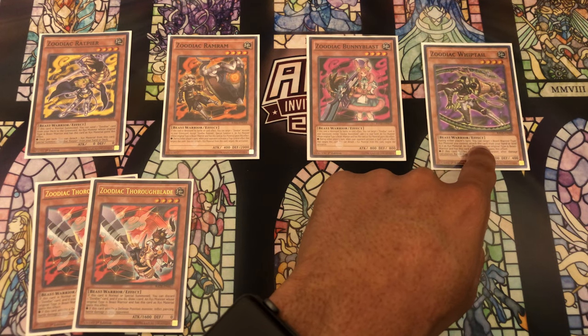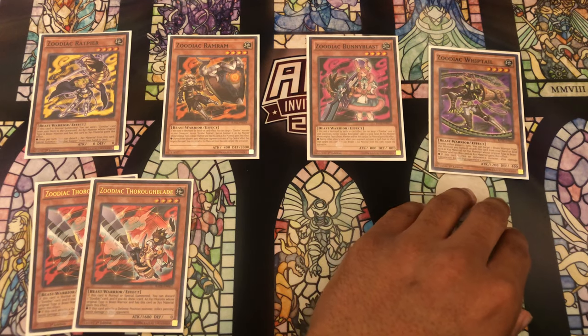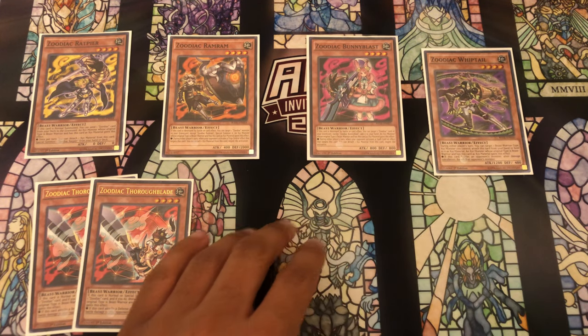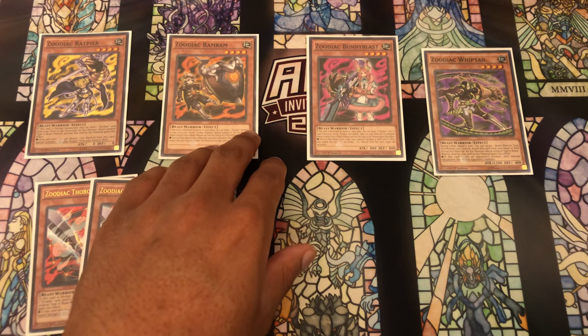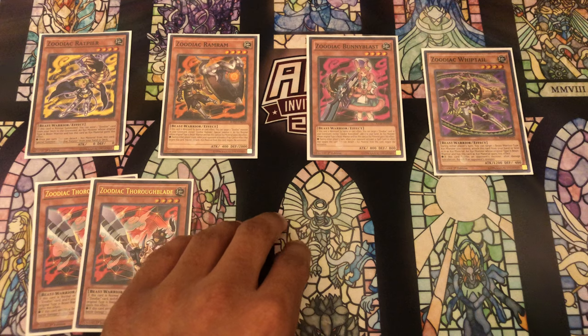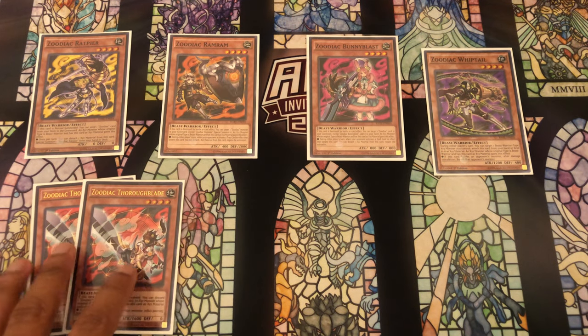Whiptail was never insane in multiples even in a pure deck - it never really came out that often outside of just being a Zoo monster. Ramram is something I would personally like to play more of right now since it's so good being able to use Combo because people aren't playing Nibiru. But I felt that two Thoroughblades is definitely the correct choice.